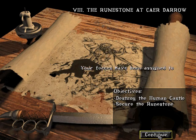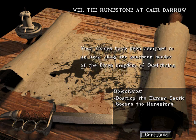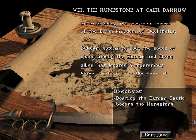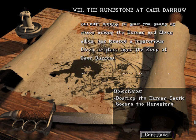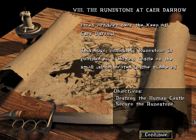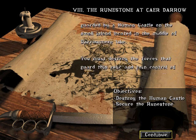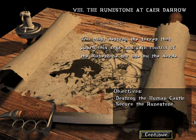Your forces have been assigned to an area along the southern border of the Elven Kingdom. You must destroy the forces that guard this relic and gain control of the runestone for use by the Horde.